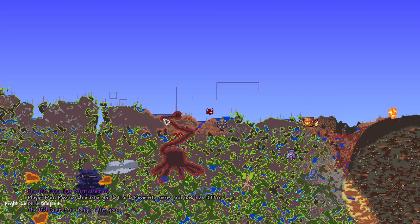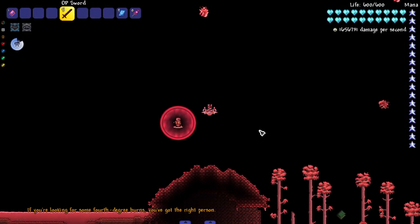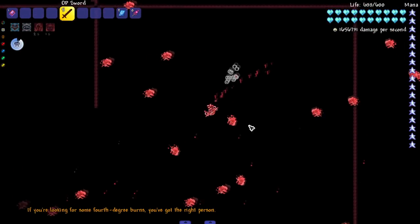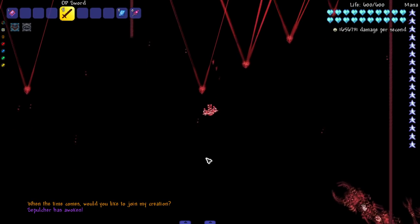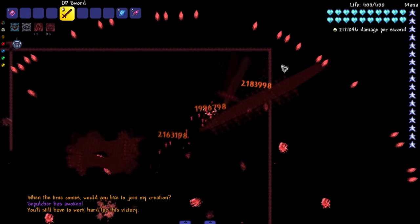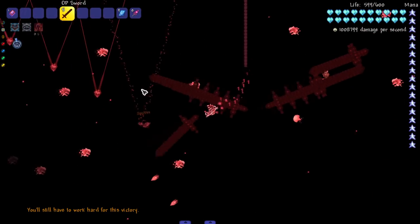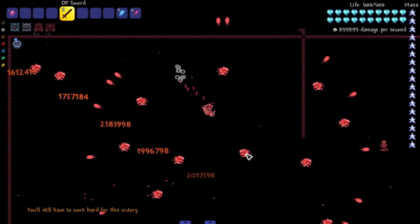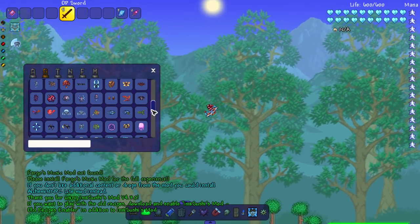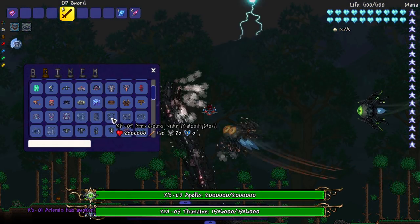Let's fight Old Duke — random appearance, not part of the main cast, but he'll pop up. Now let's fight Supreme Calamitas — sit around and wait for five minutes. I'm hoping I can kill Sepulcher quickly so I don't have to wait that long. Sepulcher, please die — thank you! I've been blessed with a quick kill. Supreme Cal is dead, let's go.